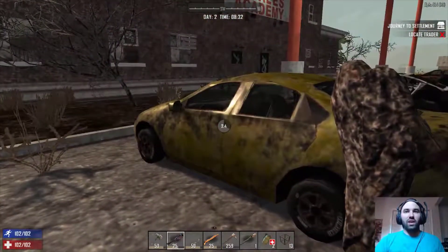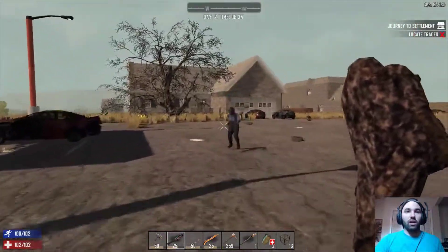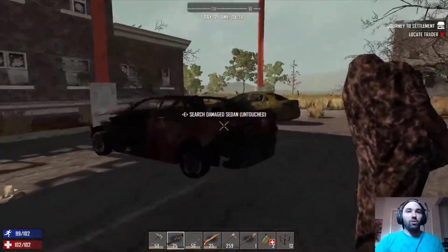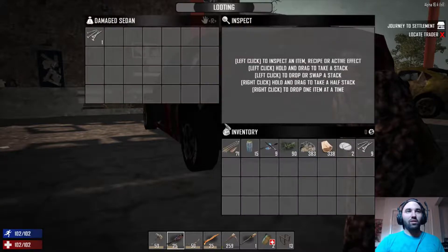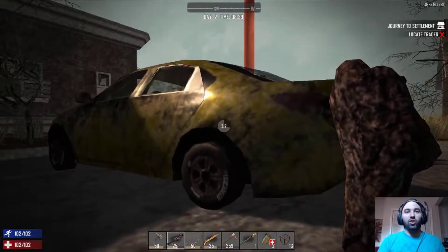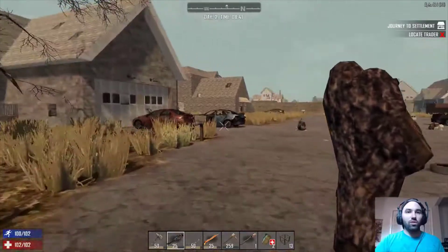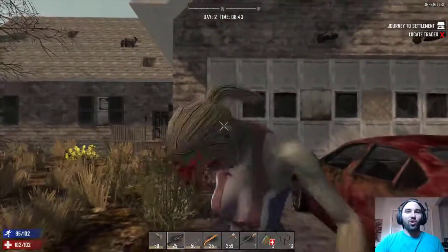I'm not getting anything out of any of these cars. Some nails — fantastic. You need to die so I can continue looting cars. Get wrecked! I know it looks really annoying when I go into sneak every single time I'm looting these things, but any time I don't, a zombie pops up out of nowhere, sneaks up on me, and bites me. So — let me loot these two cars over here. I just heard her — I didn't even see her.